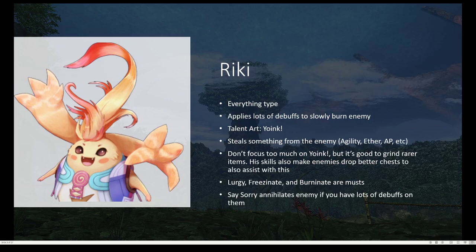Riki is an everything type to me. His deal is you're gonna want to apply all these debuffs to the enemy to slowly burn them down — stuff like poison, burn, chill, etc. His talent art is called Yoink. It's not very good on its own, but if you're grinding for rarer items, that's when it's really shining, especially with his skills that make the enemies drop silver or golden chests, which also give you better items. His main debuffing tools would be Lurgy, Freezinate, and Burninate. But Say Sorry — the way it works is the more debuffs that are on an enemy, the more damage it does. However, it takes all the debuffs off, so you're gonna have to reapply them. It's super good for finishing off enemies — it does so much damage if you have lots of debuffs applied.